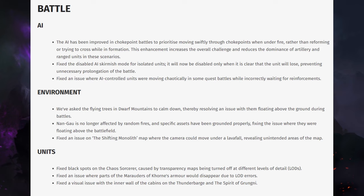For units: fixed black spots on the Chaos Sorcerers caused by transparency maps being turned off at different levels of detail. Fixed an issue where parts of the Marauders of Khorne armor would disappear during LOD errors — that's really weird. And finally, fixed a visual issue with the inner walls of the cabins on the Thunderbarge and the Spirit of Grunegate.